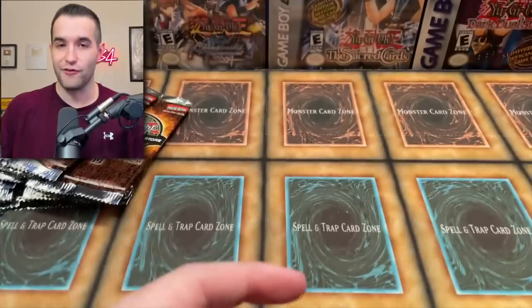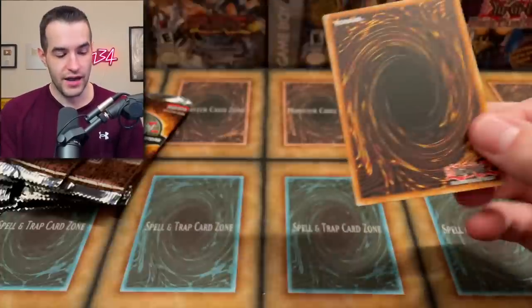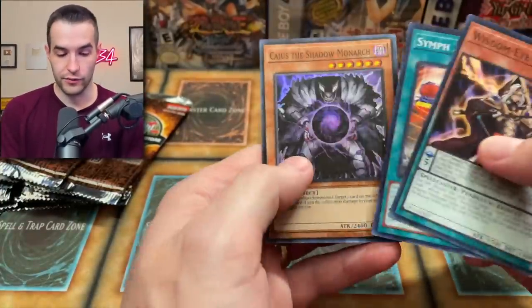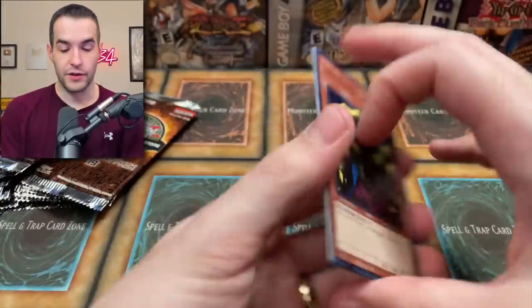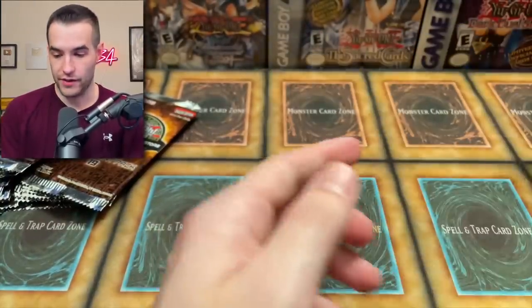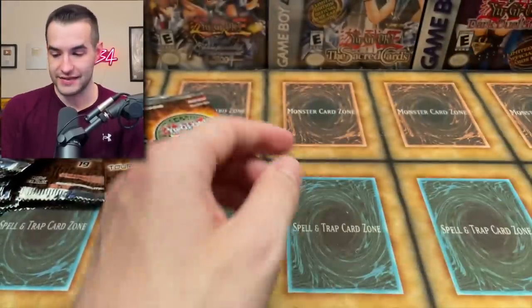I signed an ultimate rare Forbidden Chalice at Collecticon — he said it used to be a PSA 4, so I didn't feel that bad, but I was a little worried we were really ruining that card. Caius the Shadow Monarch, very cool. Not as bad as CMO signing a Tempest though — that was much worse. Elemental Hero Ultimate Rare first edition Tempest — that was really bad. Lava Battle Guard, Slime Token.